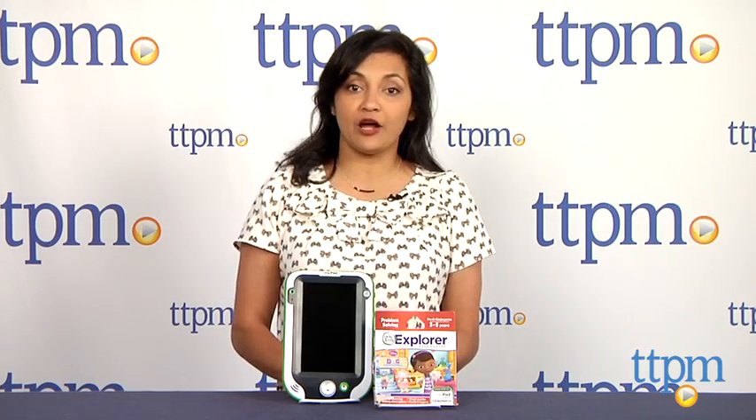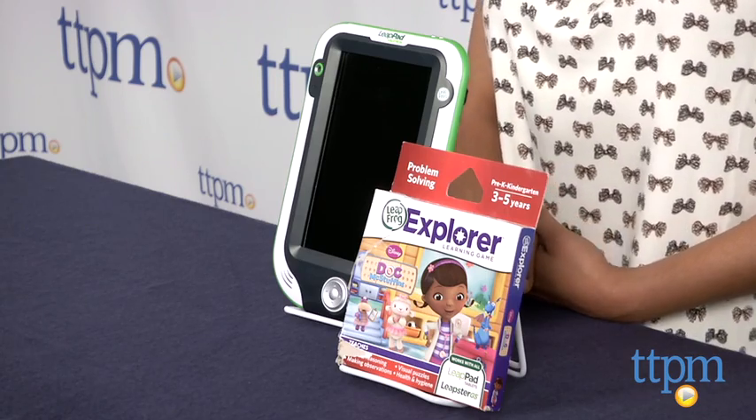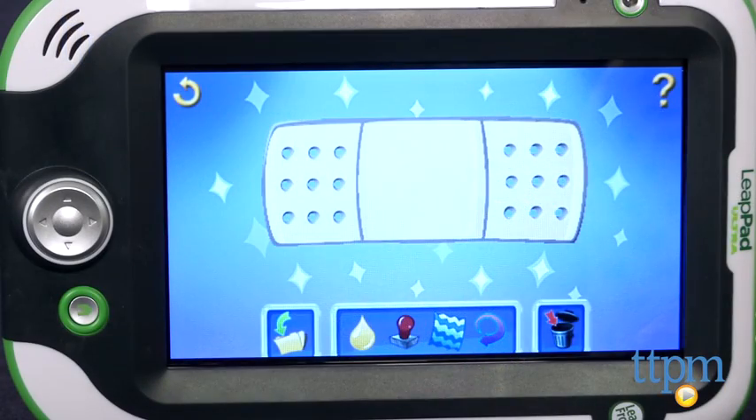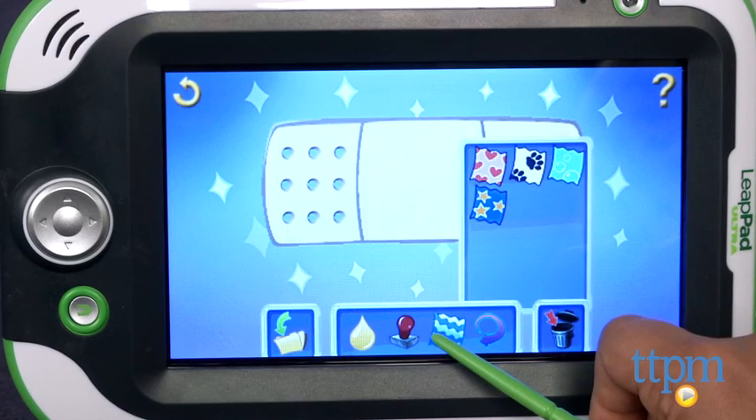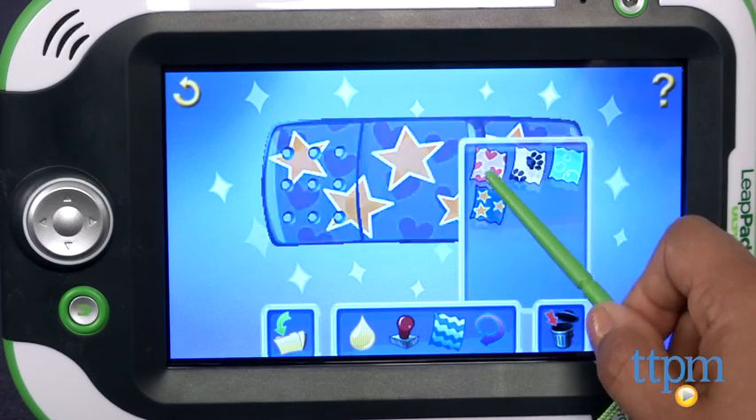Hey everyone! This is Maria with TTPM. With Doc McStuffins problem-solving game cartridge for LeapPad tablets and Leapster GS, kids will like role-playing along with their favorite toy doctor. This game helps work on problem-solving skills like reasoning and puzzles.